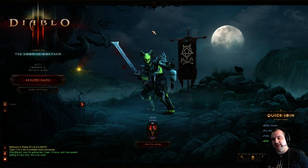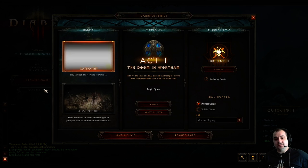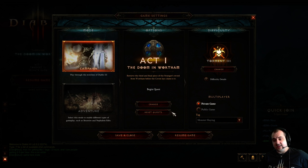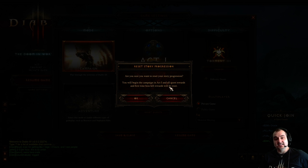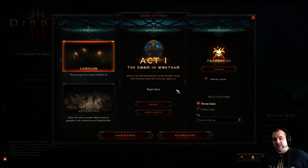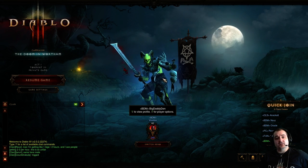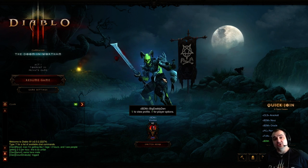So if you're getting really bad chances of getting legendaries, you can do this. How does it work? Basically what you first need to do is complete the whole campaign — you need to complete every quest. And once you've done that, the reset quest button pops up. So you click this, and if you want to reset your story progression, you'll begin from the campaign at act 1 and the quest rewards because the boss kills will be reset. I've already tested this and it does work — it works absolutely perfectly. So just basically run through the game as fast as you can, kill the Skeleton King, and you get a guaranteed legendary drop.